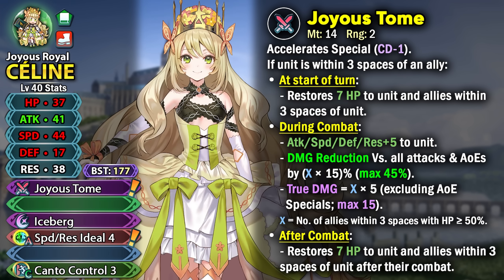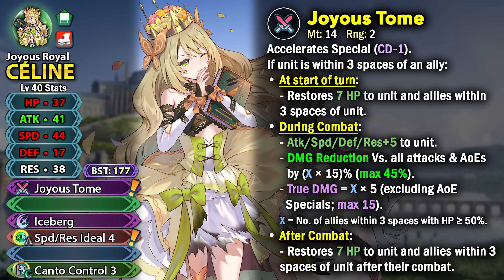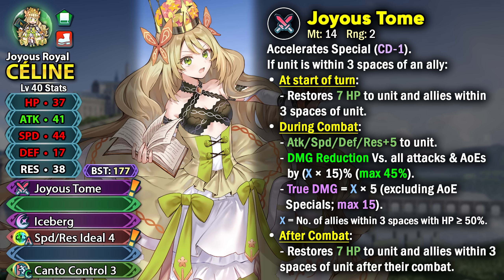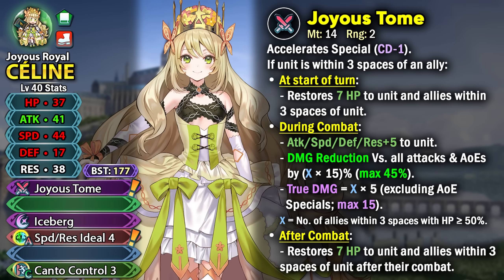She also gets true damage of X multiplied by 5, up to 15 true damage per hit, which is absolutely amazing. Allies above half HP are needed for these effects, and the healing she provides helps keep them there. The damage reduction helps her survive threats and the true damage boosts her offense. She functions as a passive healer — restoring 7 HP to herself and any ally in combat within 3 spaces after their combat as well.